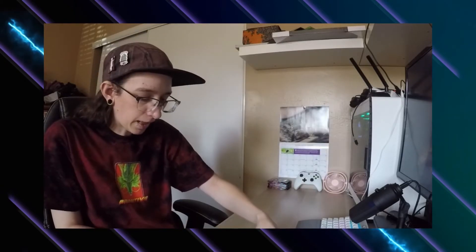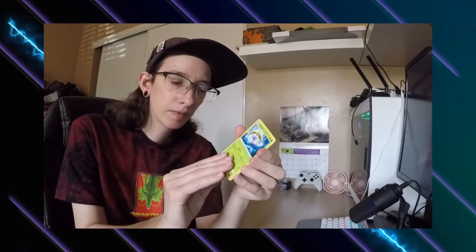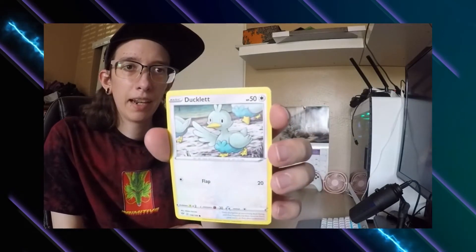I have a couple more packs — so far this is what we've pulled, hoping to pull at least one more full art. Starting with Darkness Ablaze. Energy, Vibrava, Grimer, Klinklang, Ducklett, Maractus, Hariyama. My first holo is a trainer card — Rose Tower — and my last card is a non-holo Dracovish. It's okay.